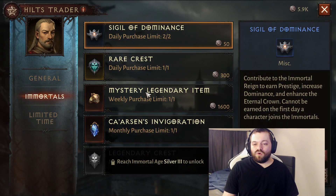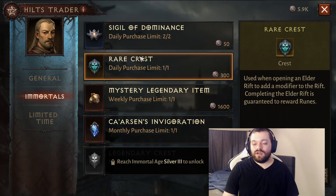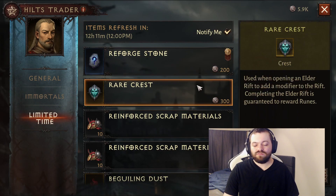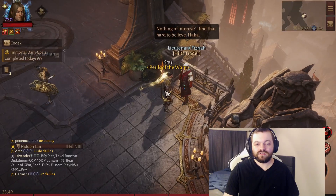Same with the Immortal Shop — mainly just the Legendary Crest. Try to buy that once per month if you're in the Immortal faction. Rare Crests: if you're low on them try to buy some, but if you're already at like 50 or more Rare Crests, typically I just save the hilts — it's a limited time shop. Same goes for Rare Crests here, just buy it if you need it. And always look for normal gems here, so you can sometimes pick up an extra 1 or 2 normal gems per refresh in the Hiltz Trader.